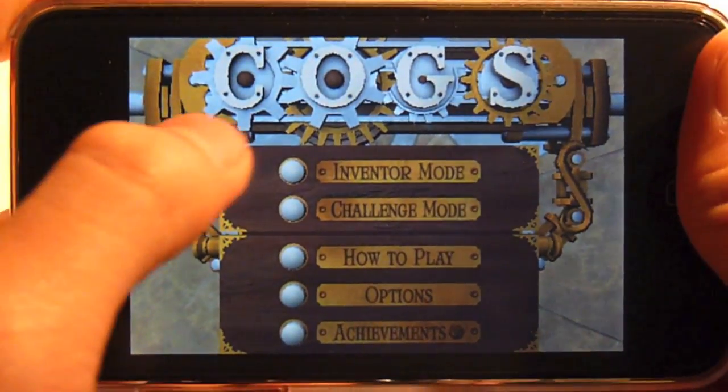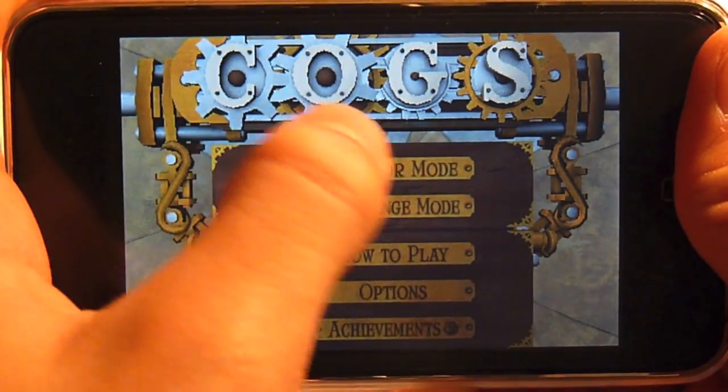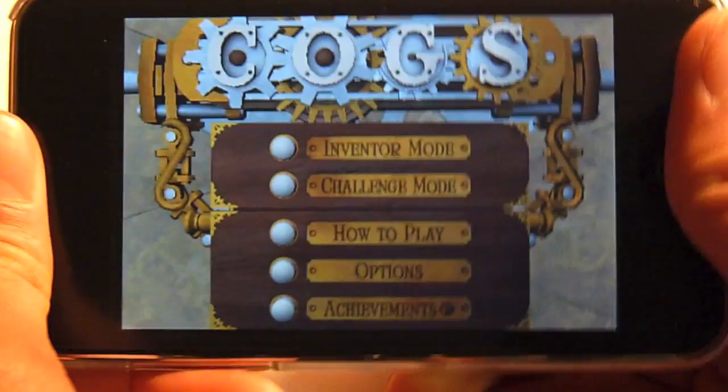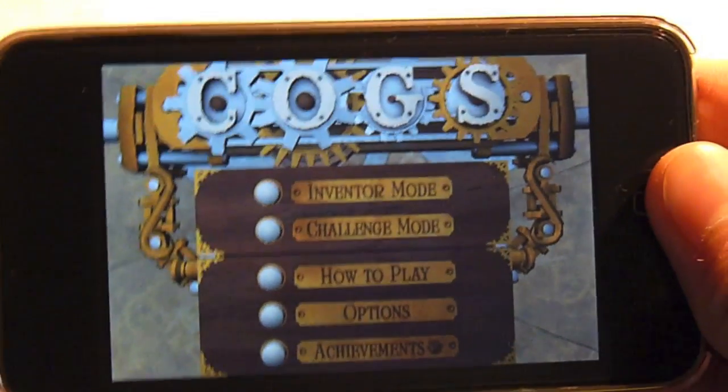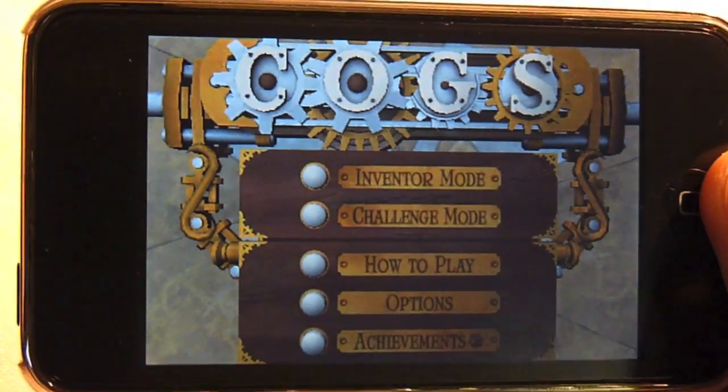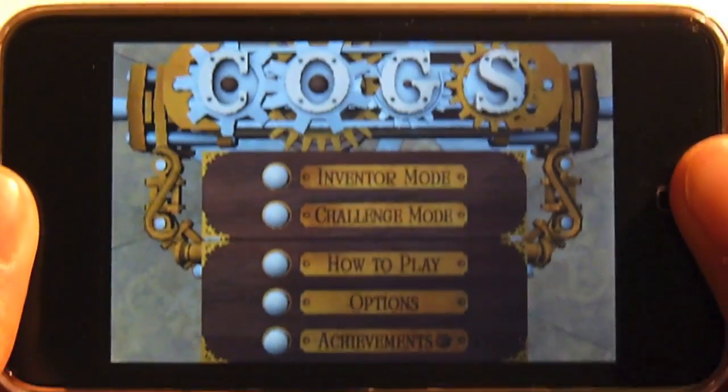So that's just a little demonstration of COGS. If you see that C-O-G-S — kind of a neat way of making their logo. Great background music, very intuitive gameplay. It's very challenging actually — you saw me fumbling around with that one, but maybe I'll just try it again when I'm in the car later on.